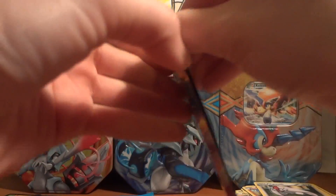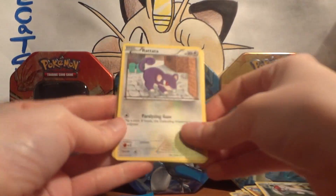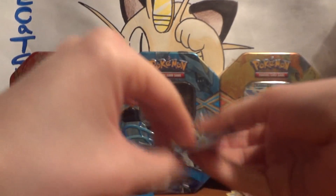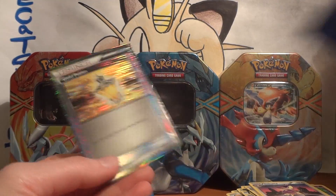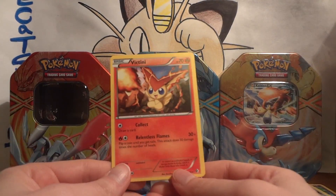We'll go with Boundaries Crossed next. Still waiting for my one ultra-rare pull from a tin. And here we go with Rattata, Makuhita, Psyduck, Dunsparce, Croagunk, Raticate, Tranquill, and Delcatty. My reverse — nice! Here we go with an ACE SPEC, and it's a Gold Potion, so still playable. Excellent! So there's an ultra-rare pull — not bad. And my rare is Victini. Not really impressed there, but the Gold Potion is so far the best card of this tin.